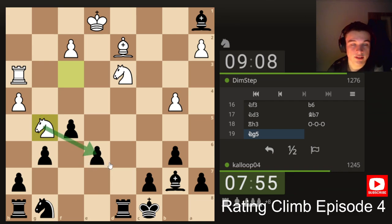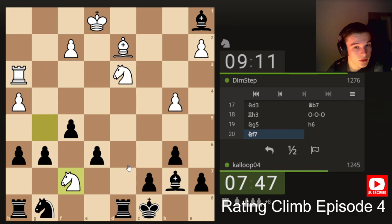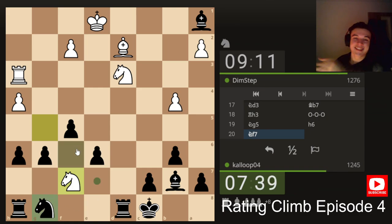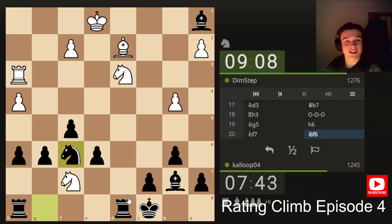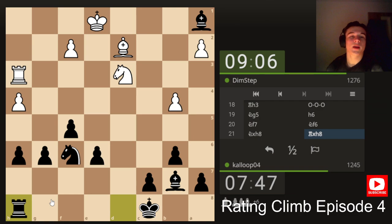Knight here attacks e6, but we can actually give e6 up. The king is on the other side of the file. Okay, not going to lie — I actually just missed that f7 was hanging. It's a good job we're up a lot of material. I'm really making a good name for myself here. We're still up a bishop and three pawns. You're always going to make some kind of oversight at some point — that's just inevitable. Fortunately it wasn't a game-changing one in this scenario, but certainly wasn't necessary to allow it.